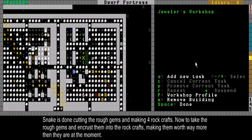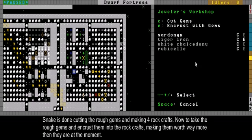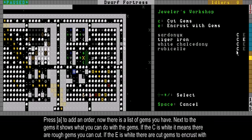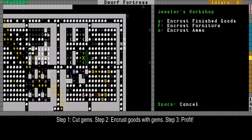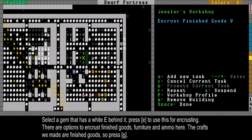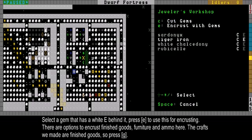Let's increase the tiger irons now. If I press A at the jeweler's workshop, I now have a white E here. The C means you have rough gems that need to be cut first. The E means you have cut gems which can be encrusted into something. So these white Chalcedonies aren't cut yet, so I can't engrave anything with them yet — first you cut, then you encrust. I'm pressing E to encrust something with tiger irons, and I want him to encrust finished goods.